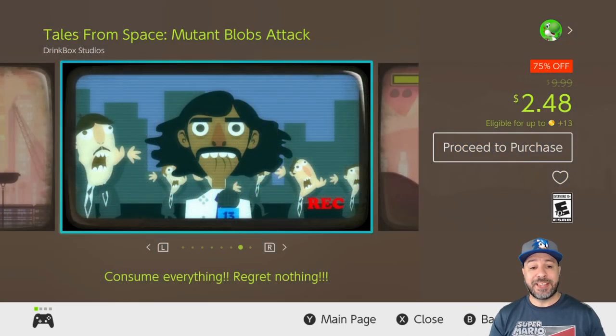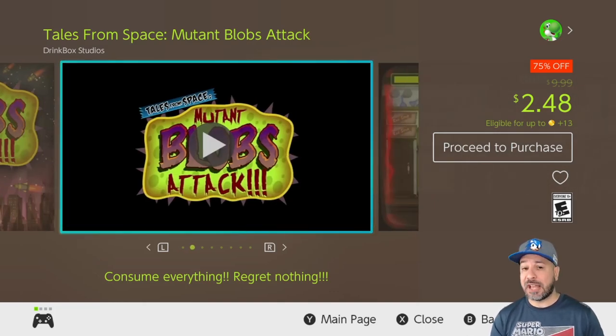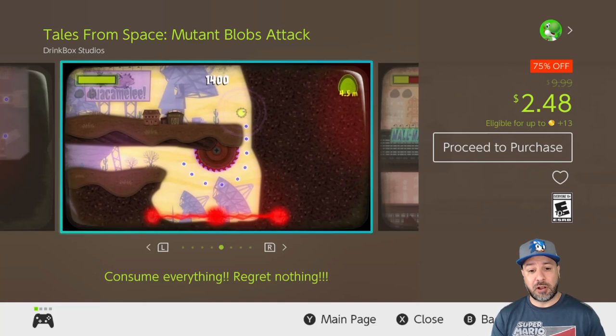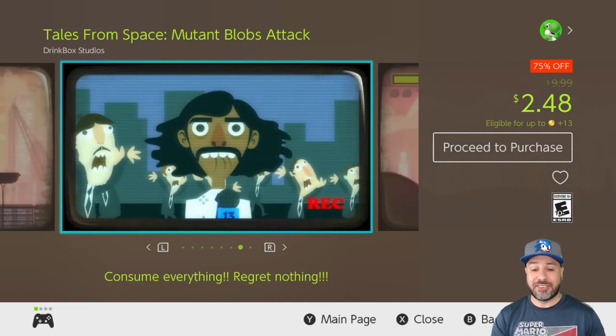Next on the list we have Tales from Space: Mutant Blobs Attack at 75% off for only $2.48. This is a puzzle platformer and honestly a very good one. The only thing going against it is that at its $10 price point the game wasn't that long and other offerings provided better value. But at $2.48, if you're into puzzle platformers, this is a definite pickup for this week.